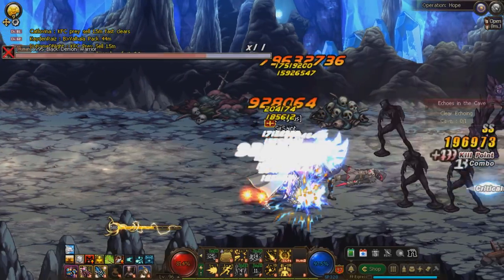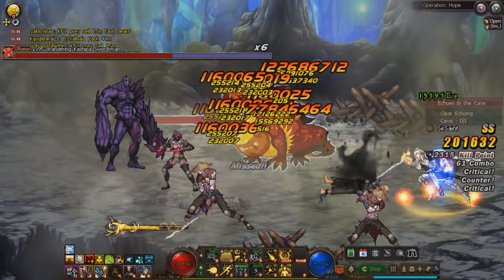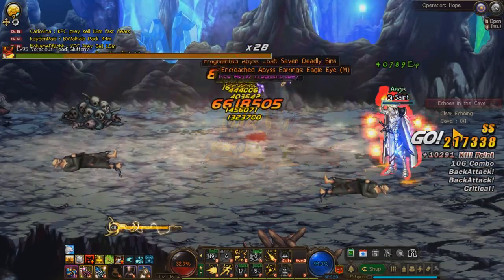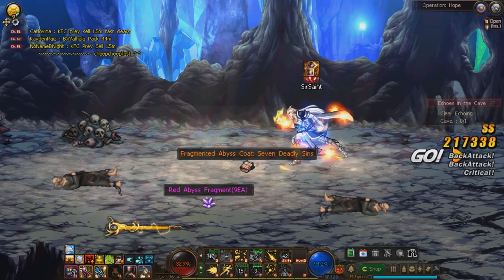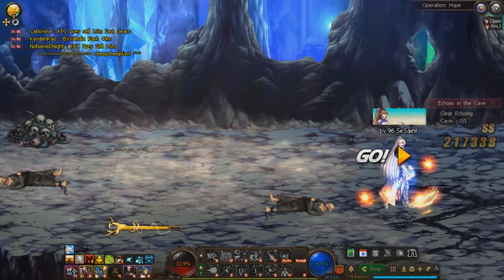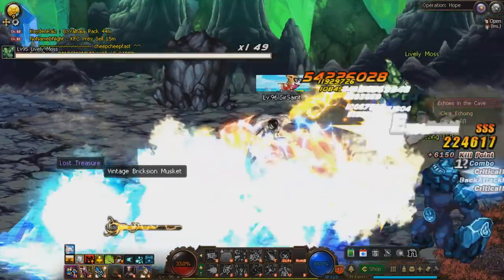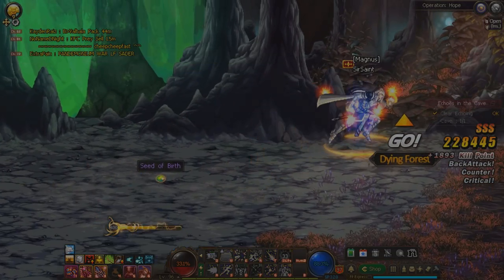Gluttony spawns in and does a lot of damage, then drops a couple pieces. Unfortunately he didn't drop one for my character, but if you're lucky enough to get it to drop, you don't have to buy from the NPC — saves you a lot of time.